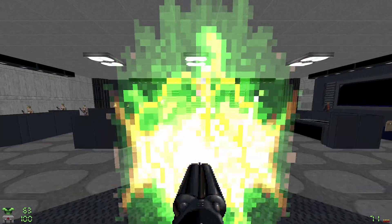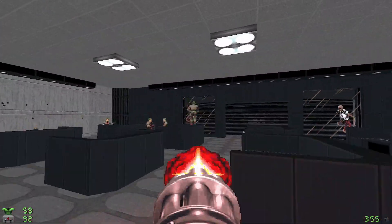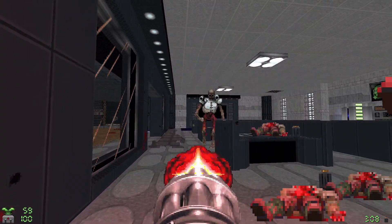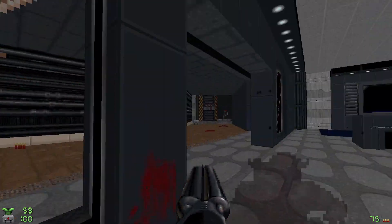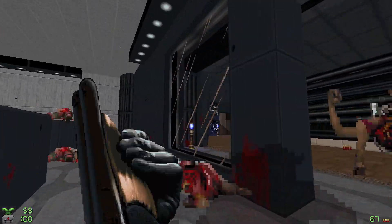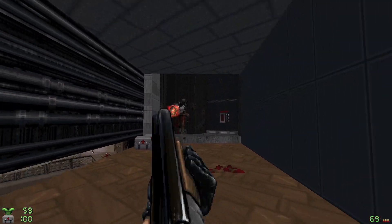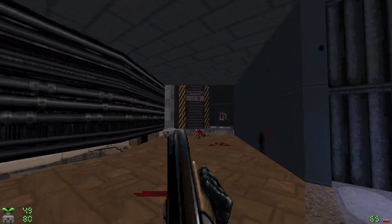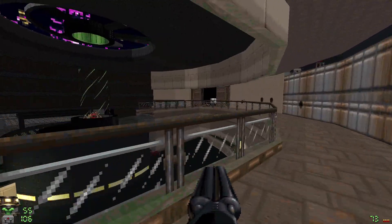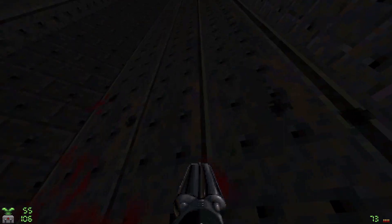If we ever encounter that cyberdemon we might need it. There's a teleporter here - let's deal with the chaingunners first, because we're gifted with a rocket launcher and these dragons can't see me yet. This type of glass - the clear one - is breakable. Of course, monsters don't really seem to be able to see through it either. Well, I don't mind re-upgrading to blue armor. This leads back to an area we've already been, so let's take this elevator up and see where that takes us.